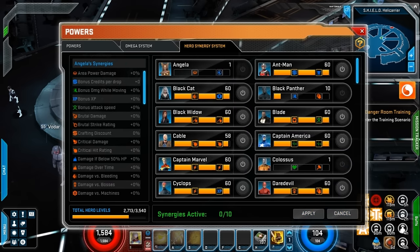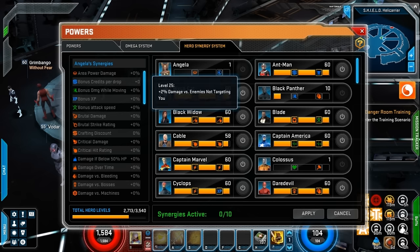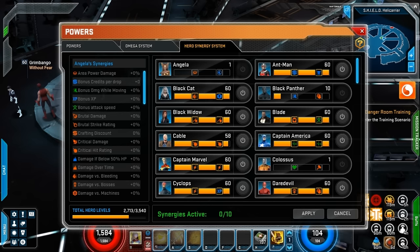As for one more bonus XP thing I wanted to show you, Cyclops also does offer that as far as synergy. So we have our Cyclops leveled, and because of that we can go ahead and click on the button next to him, and we'll get a bonus 10% XP on top of everything else. I'm not really sure what else we should do synergy-wise, but we know we're going to use that as far as leveling Angela.